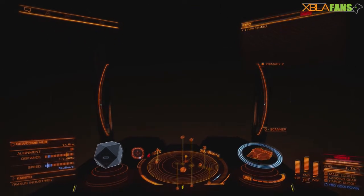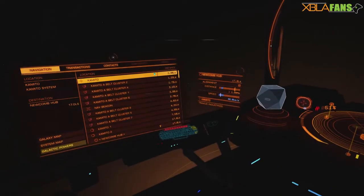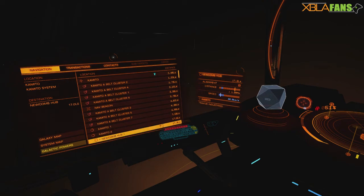Now that we're at our destination, I'm going to pick out an actual station where I want to go and land. Right now we are in supercruise, so I'm going to pick Newcomb Hub.